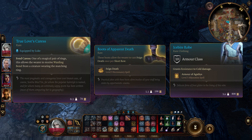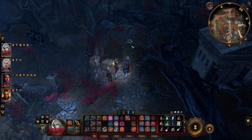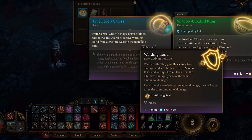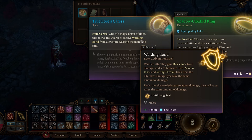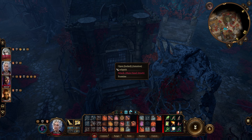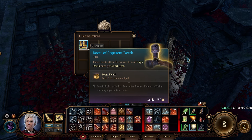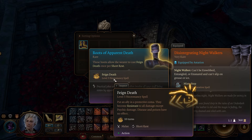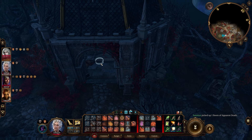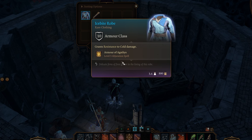If you'd like True Love's Caress, the Boots of Apparent Death, or the Ice Bite Robe, head up this way near the Mason's Guild and Wraithwind Town. You'll need to pass a perception check and it'll show you the skeleton — that's how you get True Love's Caress. Once you have that, make your way over here, lockpick this, and inside you'll find the Boots. Then come up this way and right here you'll find the Ice Bite Robe.